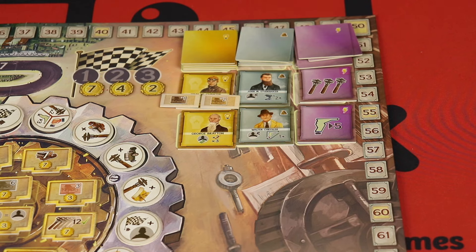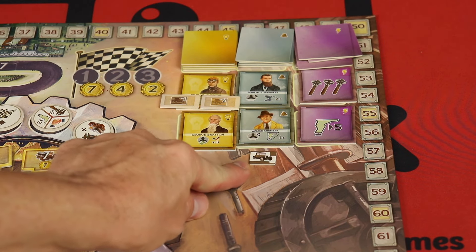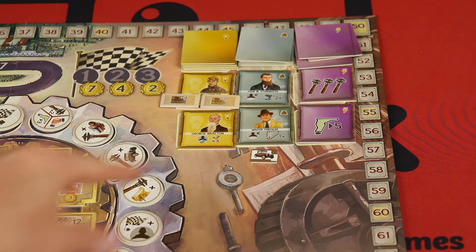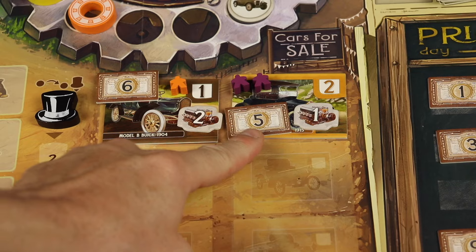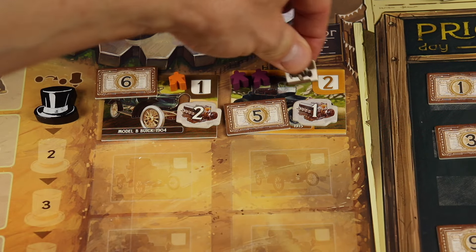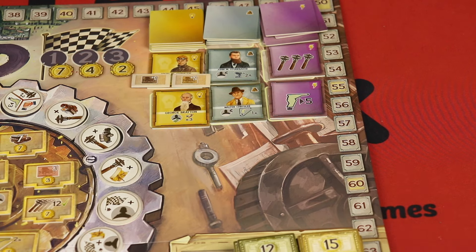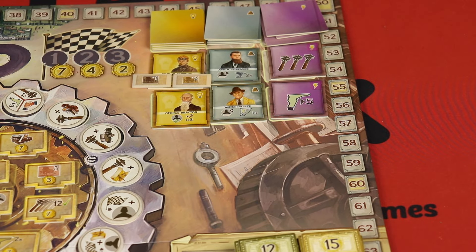The investors are really interesting — on your turn when you place out a car, you get to place one of these production markers on it, which means the car can get bought more than once. Normally when a car sells it gets completely removed — all workers go back to supply and it's gone. But if you have this token on it, once it's sold you just remove the token, meaning it can get sold again. These investors are great because they can help you sell a car twice in a round, which can be really useful.